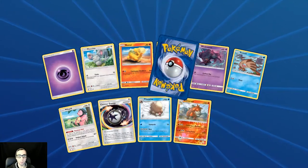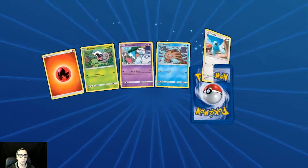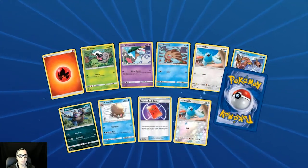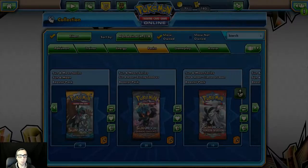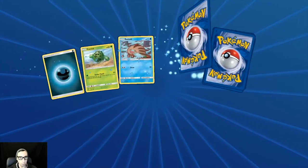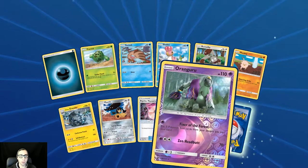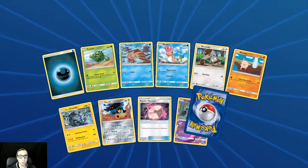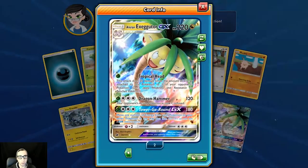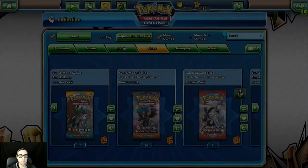Reverse holo Camerupt and Mamoswine. Getting close to the end. Primeape — no more Primeapes, we don't need any more Primeapes, we need a Buzzwole. It's a fighting type. Reverse holo Oranguru and Alolan Exeggutor — not a bad card, not the best but not the GX we're looking for.